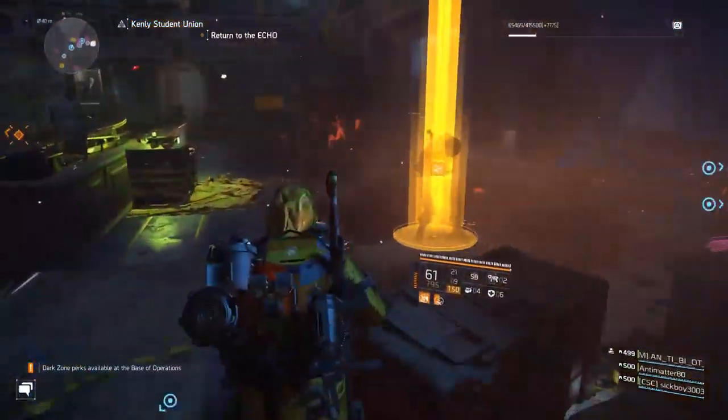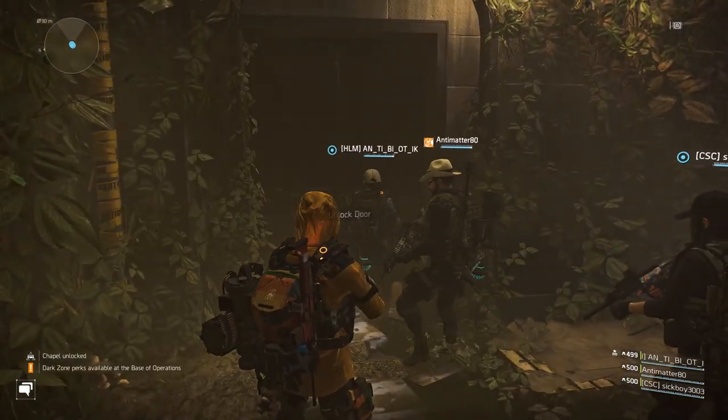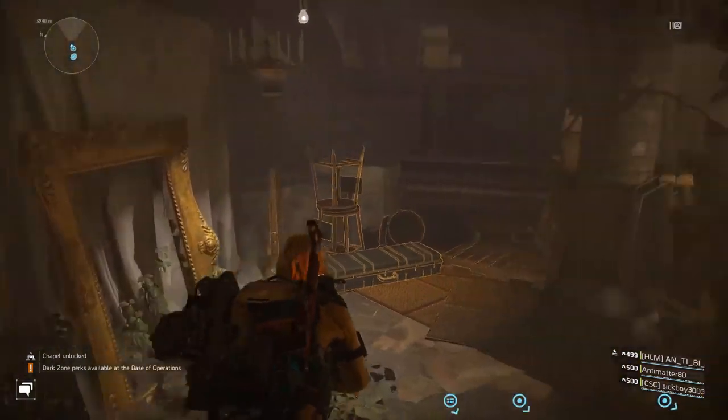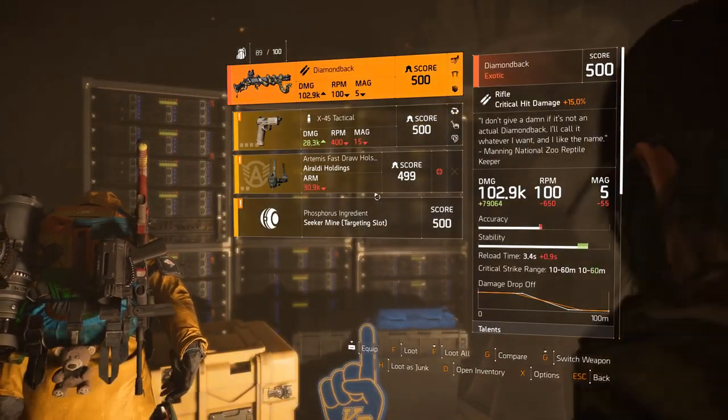Once you've done that, go further through the mission — there's a small area where you fight a boss. Then, once you've actually finished the mission, come to the chapel. You'll know where that is from the PTS. Come into this area, open the box, and the Diamondback will be right there for you to pick up.